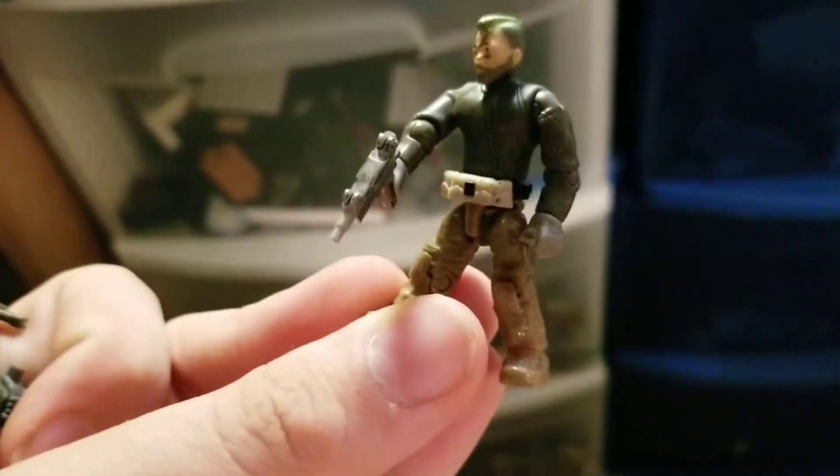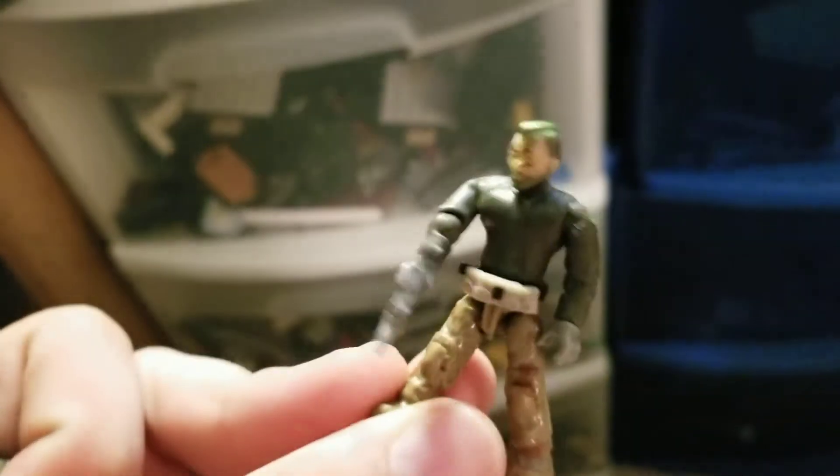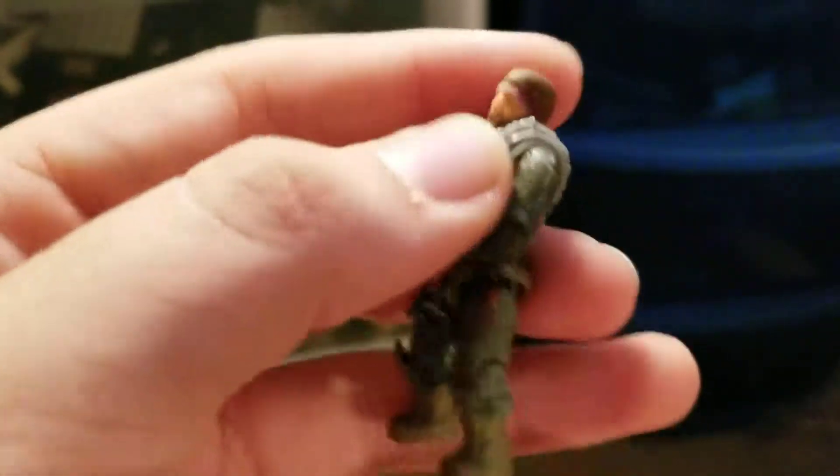These ones I think are the worst, but these are custom anarchists — like revolutionaries or something. This guy just has an Uzi and a little pouch on his belt, and his hair is bright green like it's dyed. This other guy is just a normal person who strapped on a vest and stole a Vector. I also painted his hair brown because it had a ton of weird Sharpie on it.